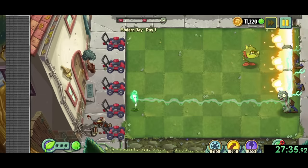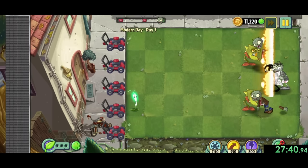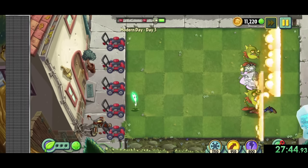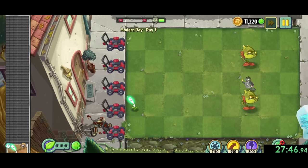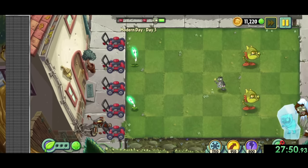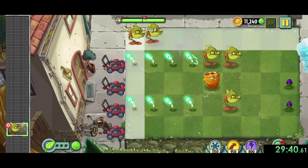We get a little break with modern day 3, since it's a conveyor belt level. In this level we want to place lightning reeds in the back, snapdragons in the front, and we'll use shrinking violets anytime there's a newspaper zombie or a big zombie on a lane, since shrinking violets shrink all zombies near them, making them take double damage. Not too bad of a level.